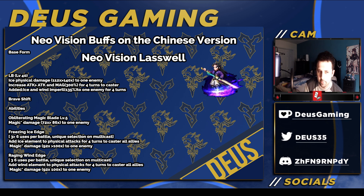And also 135% ice and wind imperil — I didn't see the wind part, that's quite nice. Ice and wind imperil. 135% — I mean, Global's just now getting those kind of numbers, or at least they will soon if they haven't already. CN version's already getting them, so that's interesting.